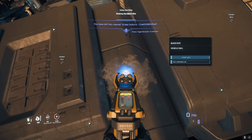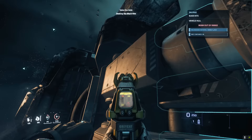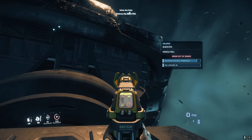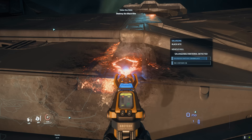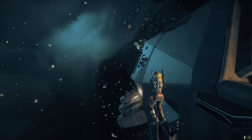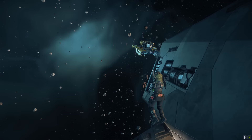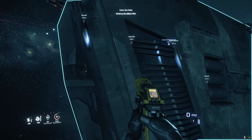If the salvage counter sat at 100% it wasn't going to fill. It seemed like a component bug — damaged components can definitely cause that problem. Then Vlad found a section at the aft of the ship where salvage started climbing immediately — so it looked like it was specific parts of the Reclaimer's hull, not the ship or tool itself.